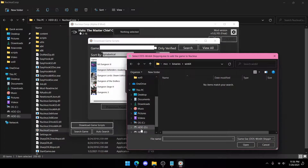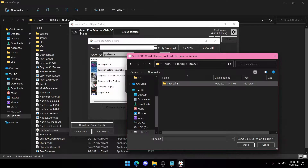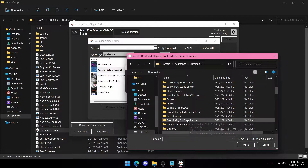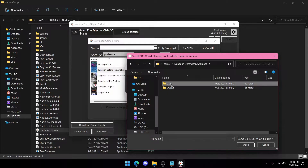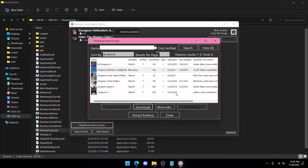Now go to where Steam is located. Go to Steam Apps, Common, Dungeon Defenders Awakened. Then go to DDS Binaries 164 and press DDS 164 Shipping.exe. Press OK.